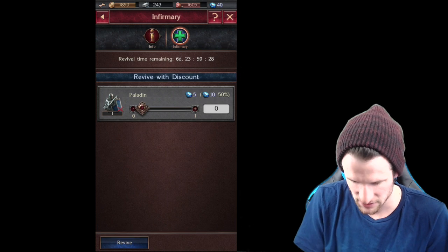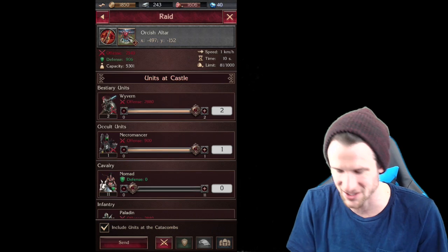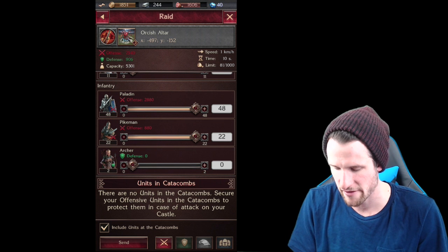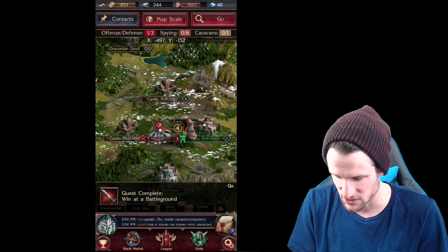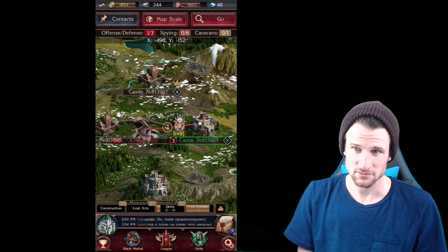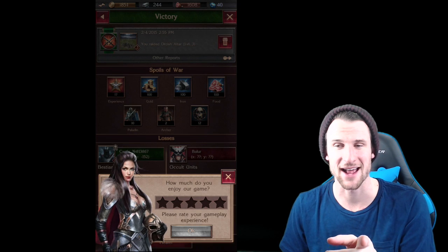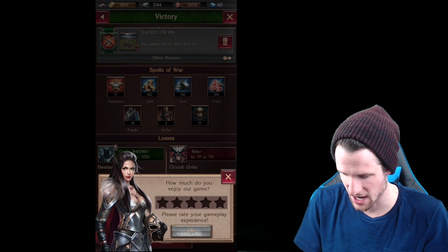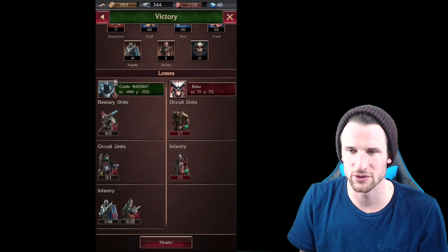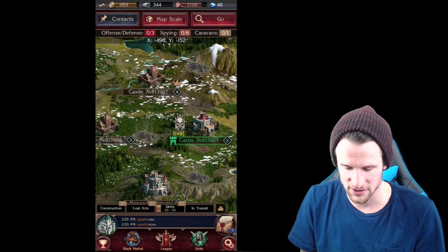We're gonna go back to the map and attack this one as well. We're gonna send all these guys — archers are also defensive, interesting. We're gonna go attack again, and there's a quest: win a battle. It's only another six seconds for us to get over there. The cool thing is you can time it so when you go to sleep, you can send something like two hours away. We only lost one infantry again — spoils of war, nice. We're getting a lot from all these close bases.